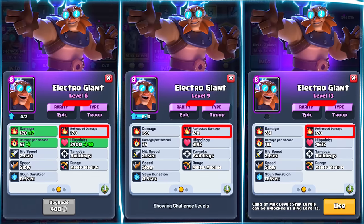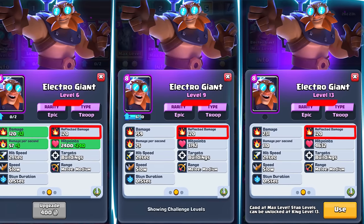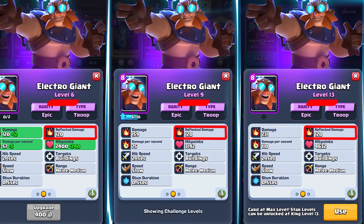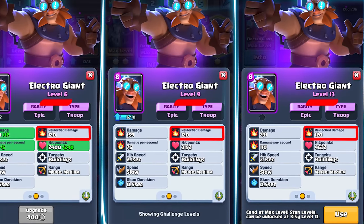One thing that makes him feel underwhelming is that a level 6 Electro Giant reflects a level 6 zap worth of damage — 120 damage — but a level 13 Electro Giant still reflects only 120 damage. His reflection doesn't scale up in damage at level 6, at level 9 tournament standard, at level 13 max ladder. That's why he feels underwhelming right now, and if they do change this scaling he's going to be really good and fun to play. They'll need a hard client update to change the code, so it can't be done in a balance update — it'll be in the next update if implemented.